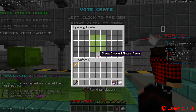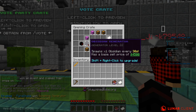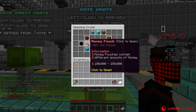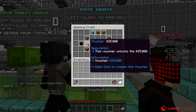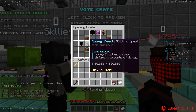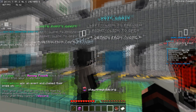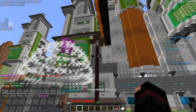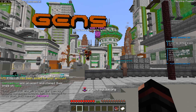There's also the Generator crate right here which is super OP. Let's open the vote crate — I'll pick the middle like I've been doing on stream all day. I would love to get something very powerful or very good that's going to come in super handy, even if it's money or a generator. Okay — money pouch! Let's see how much this money pouch is actually giving me.